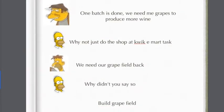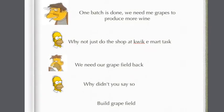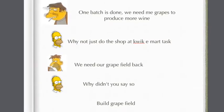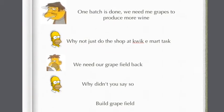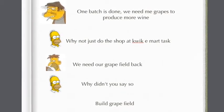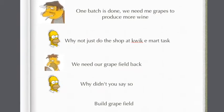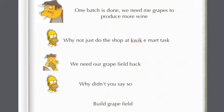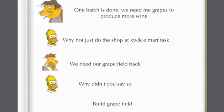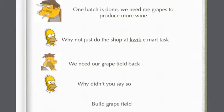After the brew wine task — or maybe a couple more tasks — Caesar says: 'One batch is done, we need to get more grapes to produce more wine.' Homer suggests: 'Why don't you just shop at the Kwik-E-Mart?' Then Oglin says: 'We need our grapefield back.' And Homer says: 'Why didn't you say so?' Then obviously we have the build grapefield task.